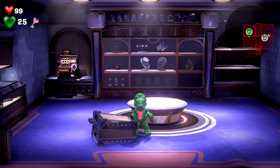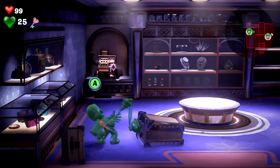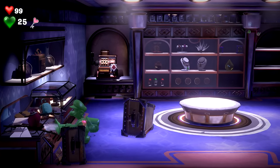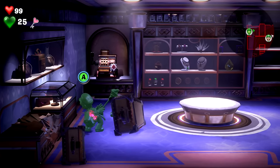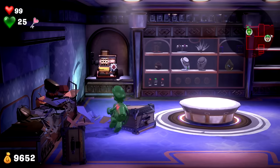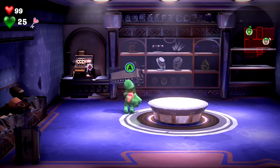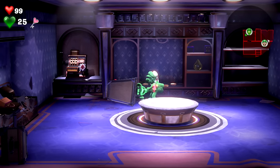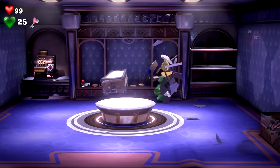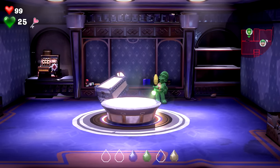I mean, to be honest with you, they put our friends in the paintings — what comes around goes around. And boom — wow. Just watch out Gooigi, you don't want to get scratched. I mean, you're made out of goo so maybe it won't affect you very much. One more time now. And right over this way — that's so satisfying every time. So there is the yellow gem. Not bad, not bad at all.